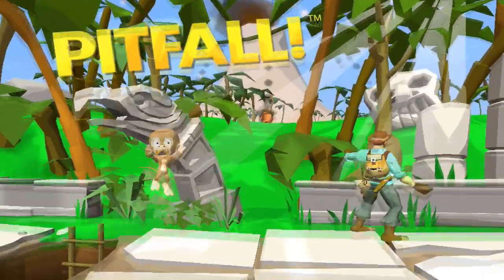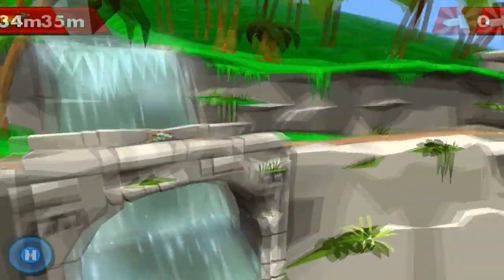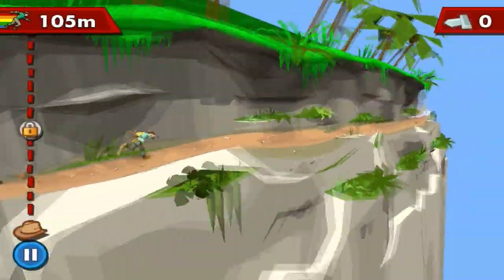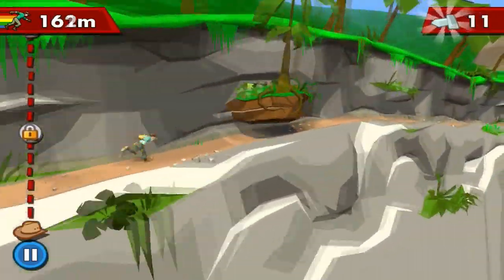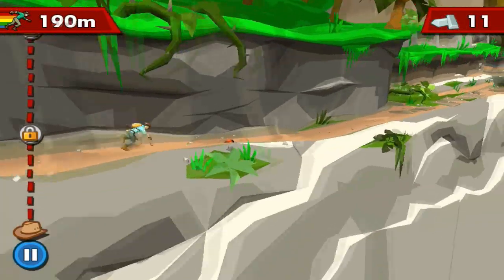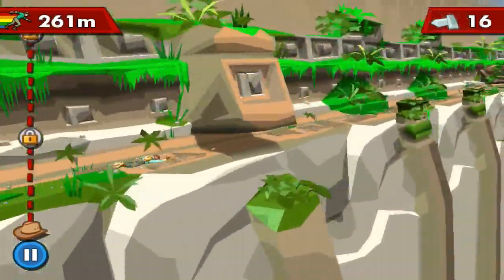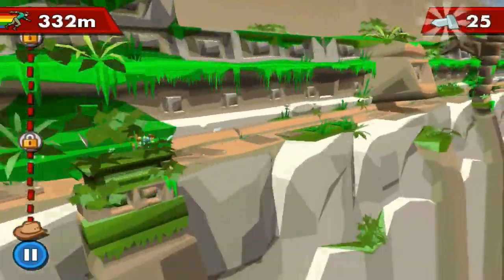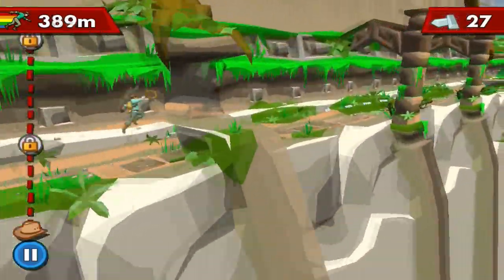Now it is somewhat like your typical runner — swipe down to slide or roll, swipe up to jump, tilt your device left and right to collect treasures and so on. Where this game differs from other endless runners is that it changes perspective several times over the course of the game. And of course the graphics are immensely improved over the console version.